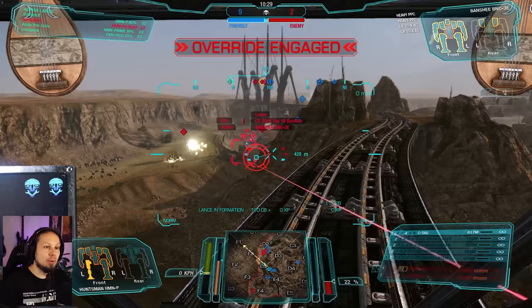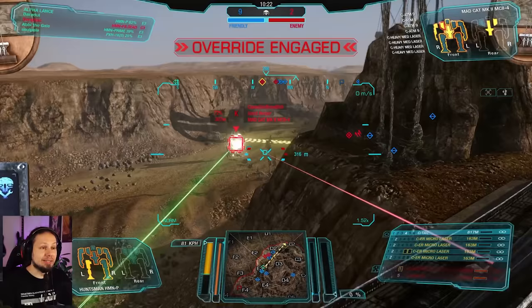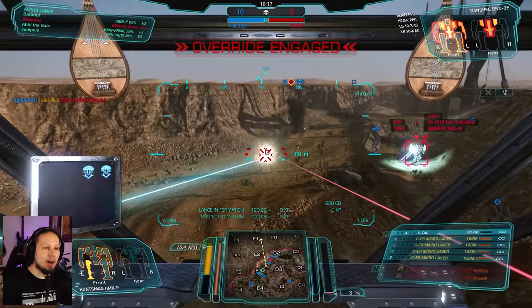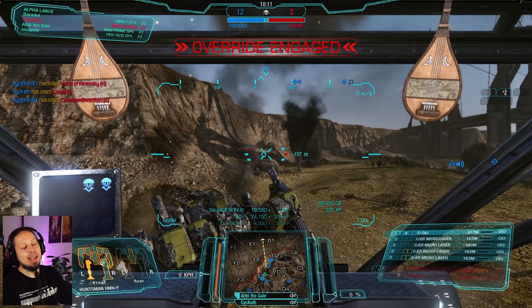And now we're out of missiles — we actually used up all of our missiles, which is insane. Let's use the micros then. In we go — 163 meters is our optimal fighting distance. We're going to try to get it. Micros for the win? Ah no, we didn't get it. But anyway guys, aggressive ATM play — it is so much fun, especially on a mobile mech like this Huntsman.